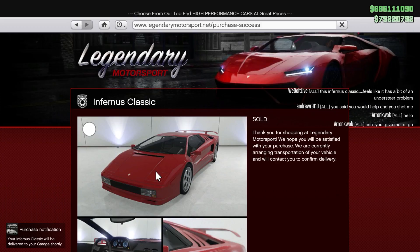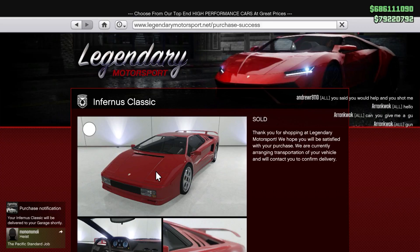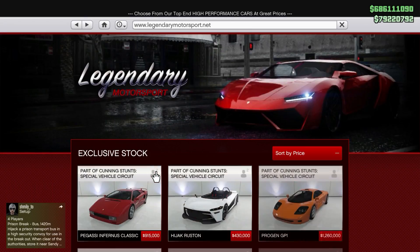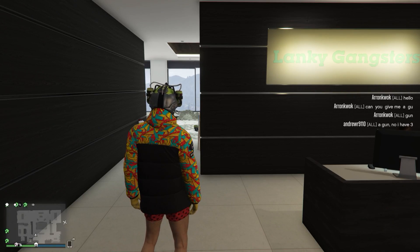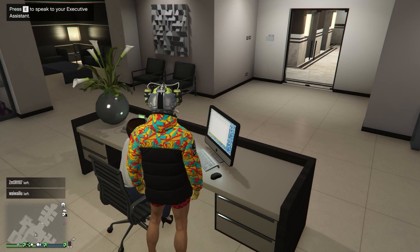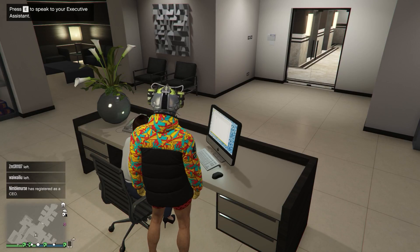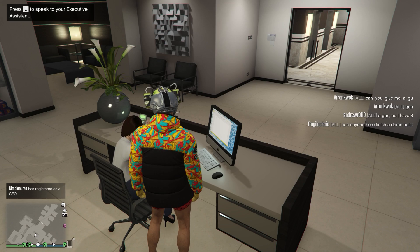It's not a sports car. This is the classic version of the Infernus, basically like an older Diablo - kind of a Mercielago but an older version. I don't know why this is a sports classic when the comet retro is not, but whatever, Rockstar doesn't make any sense. This is a bad car - they want you to buy this one and then next week is the really good car. Next week's car is by far and away the best sports classic in the game, beating out the Sterling GT by a very significant margin. This one is average, so wait until next week.